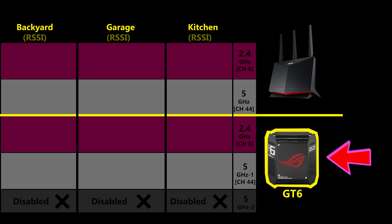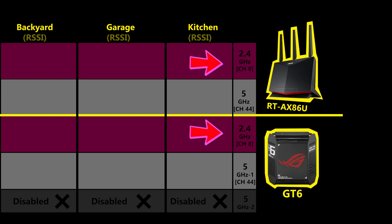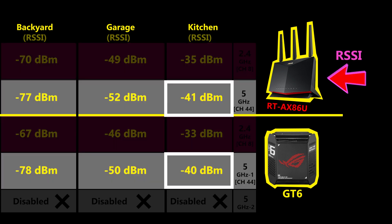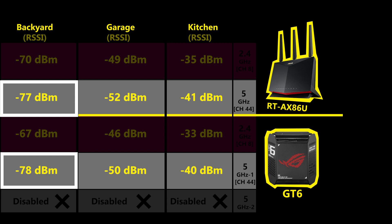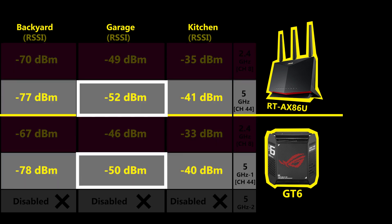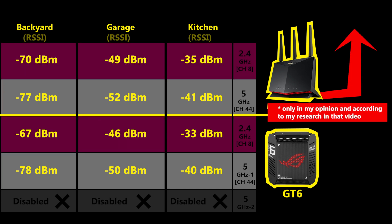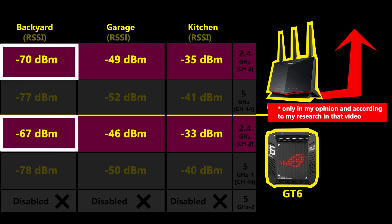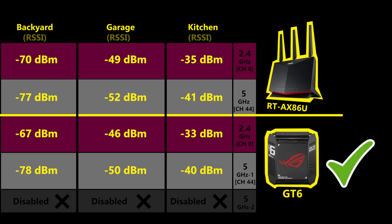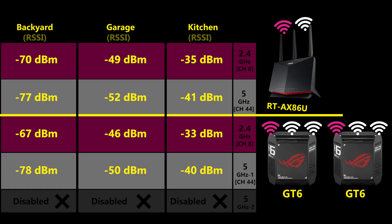I'm comparing the range of the GT6 with the RT-AX86U for the 2.4 GHz and one of the 5 GHz bands. To my surprise, not only was the signal strength of the GT6 not any lower than the RT-AX86U in almost every area, it was also slightly better. The RT-AX86U was considered the best wireless router money could buy in 2021. That tells me the Wi-Fi range of the GT6 is good — and there's a second node that can extend it even further.